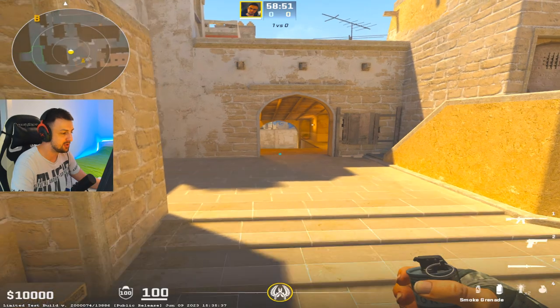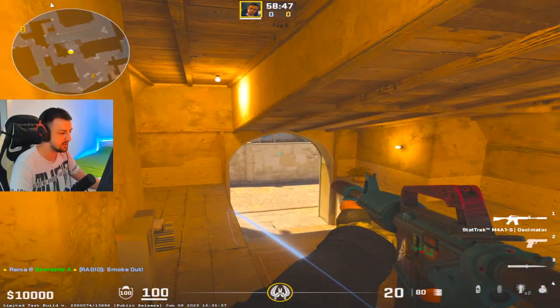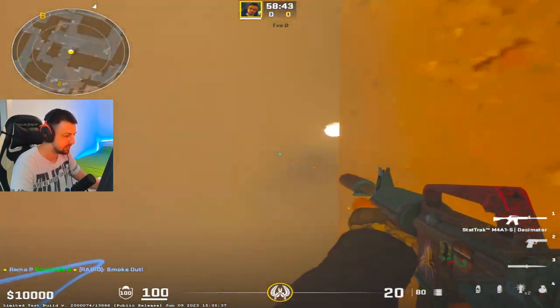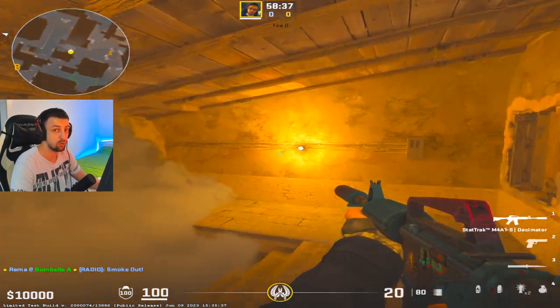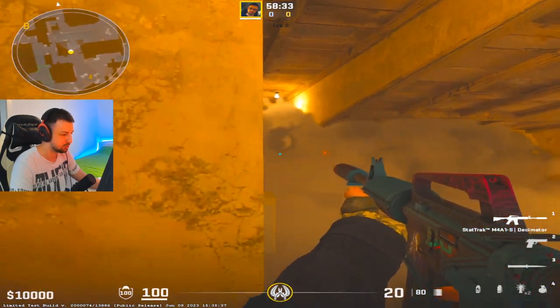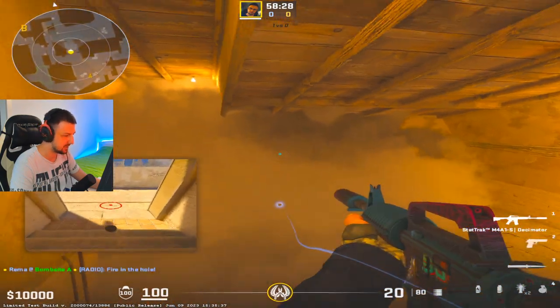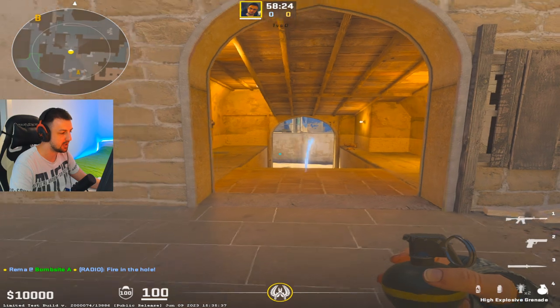Now the biggest question is whether this smoke still covers the connector as well. And the answer is of course no. So this smoke will fill the entire hole here. It needs to be used carefully — players no longer need to smoke top connector if they want to rush short. Instead they smoke bottom connector and just rush short, which is a bit tricky, but of course there is also the alternative option to clear that area, get a frag, and so on.